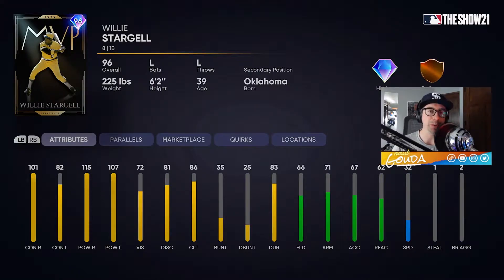What is up YouTube? Today we are bringing you our debut of Willie Stargell, the new player program that just dropped. He's another lefty, he plays first base, and you know I love a lefty in my lineups any time we can.